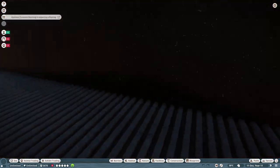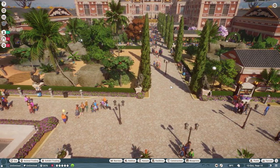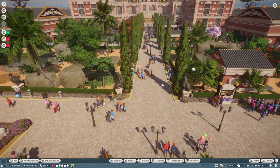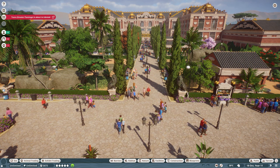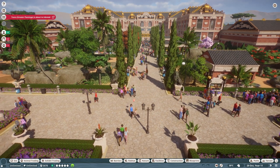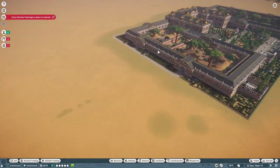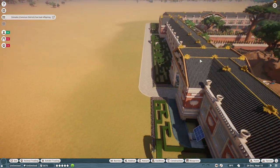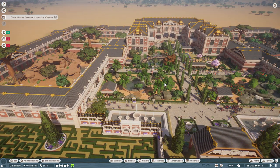I'll quickly look at the map to see which animals are where, then we'll go to each exhibit. At the end I'll give my final thoughts, and I'll put the Steam Workshop download link in the description and comments. It's a pretty cool starter zoo for people that want to get started but don't know how.